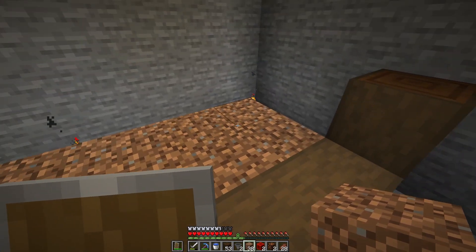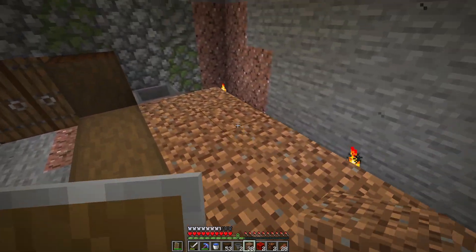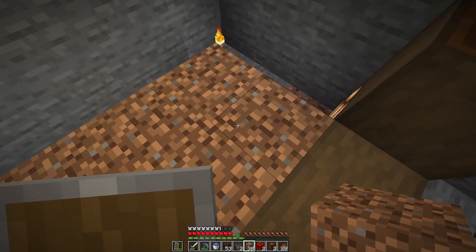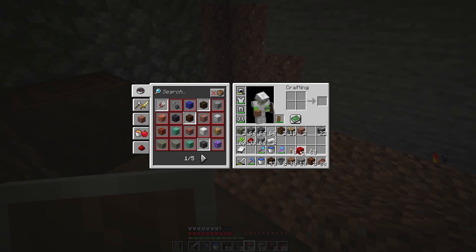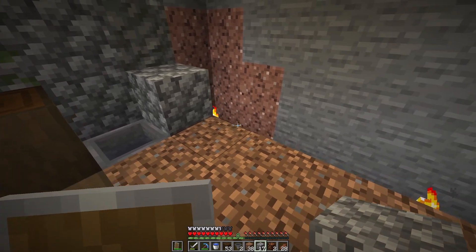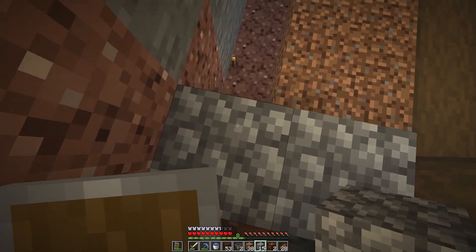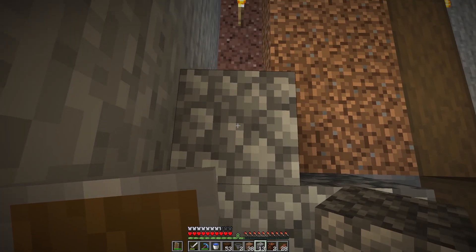We'll build out this area here, and on this side the sugarcane will be on. And on this side there will be some water running down onto the observer here. So we'll fill in this side as well, just so we don't lose anything. The first level will be nothing.